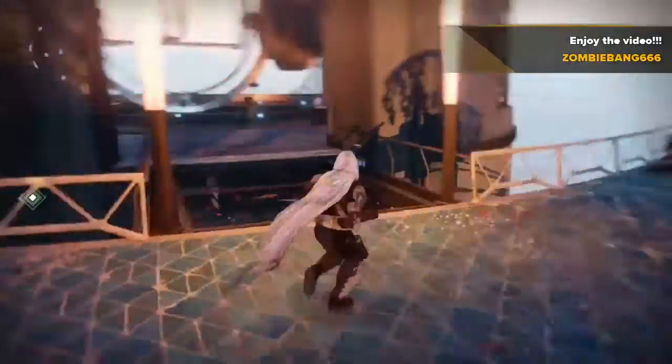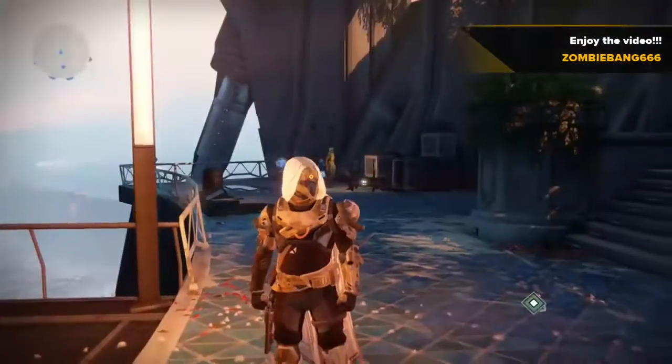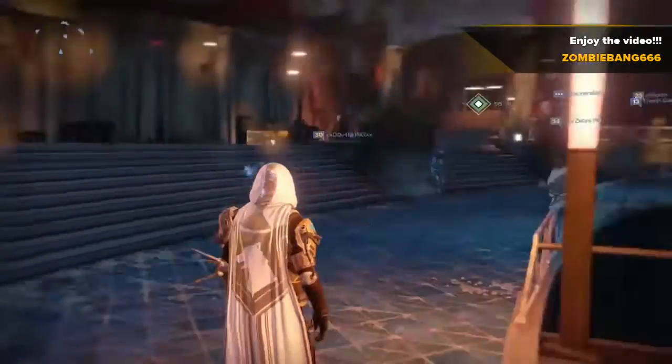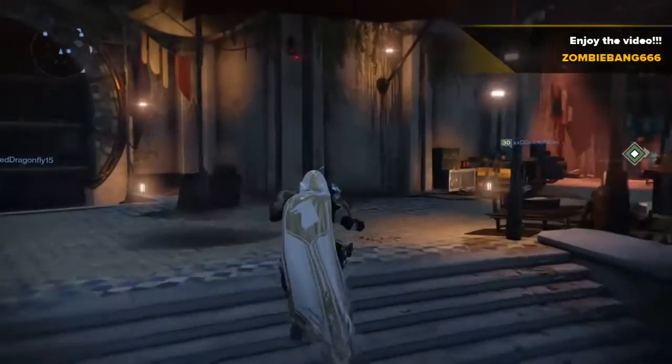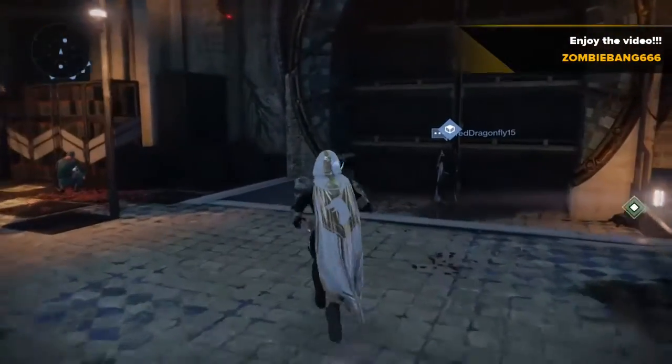Xur is in the same place he was last week - he's just kind of near where the Speaker is at the back. If you guys want to check him out, be sure to do that. Let's have a look what he's got this week. Check out that cloak - look at that wolf on the back, that is sick. Let's have a look what Xur has this week.